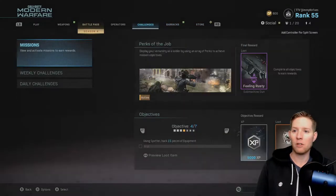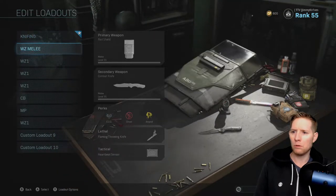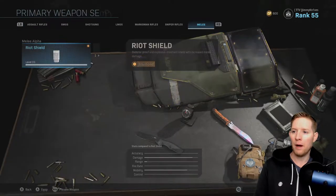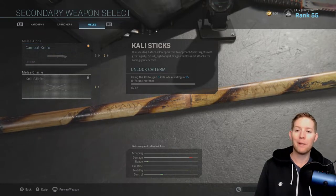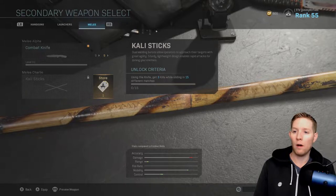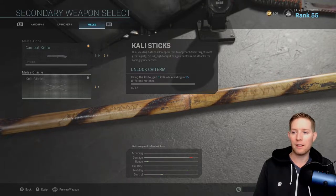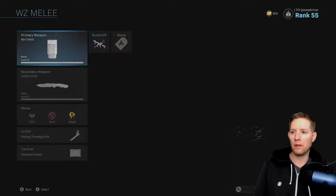Or, with this one, you can actually unlock it rather than buying it. If you go to edit your loadout and go to the Riot Shield... actually, I'm not sure if you have to purchase it — there's no way to equip it from there. But if you go to the Combat Knife and then go down to Melee Charlie Sticks, it's actually locked, but you can unlock it. Using the knife, get three kills while sliding in 15 different matches — that's really not hard to do. That's how you unlock the Cali Sticks. I'm not sure if that'll unlock the Riot Shield skin as well, but you can certainly try if you don't want to spend the 800 COD points.